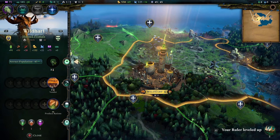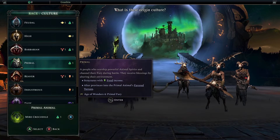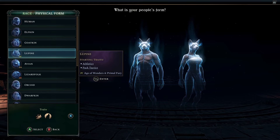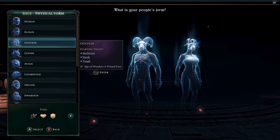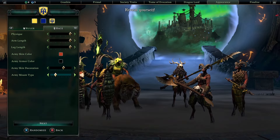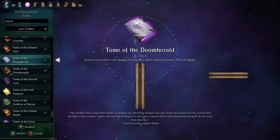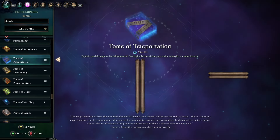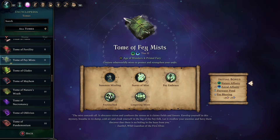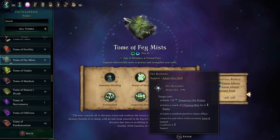So what did we get with the paid DLC? We got a brand new culture called Primal, which is nature-affiliated and comes with some interesting bonuses. We also got brand new racial forms, giving us more agency over how our empire looks — and that includes brand new mounts for our troops. It also comes with two new tomes affiliated with astral and nature, some of which have incredibly powerful troops and spells associated with them.